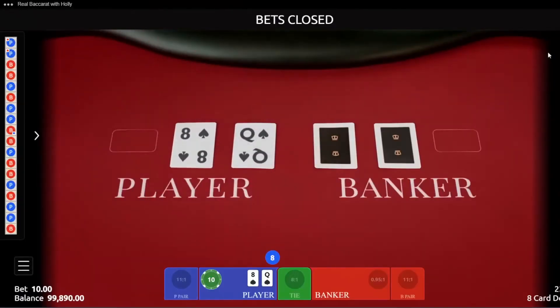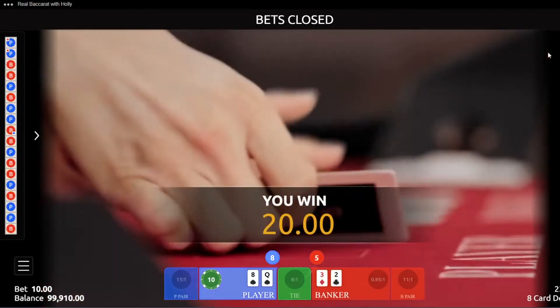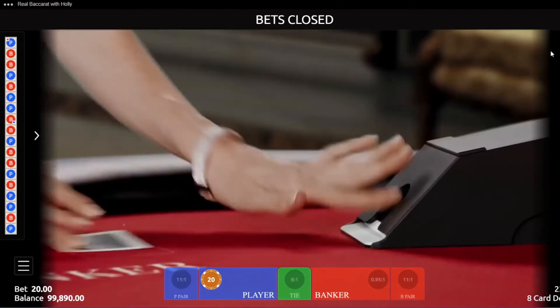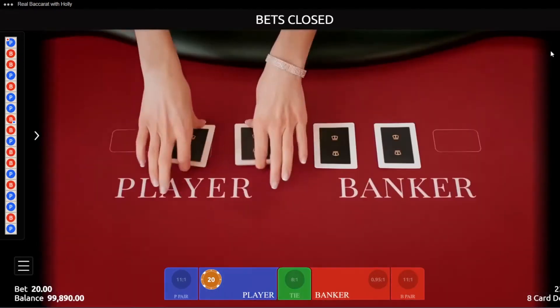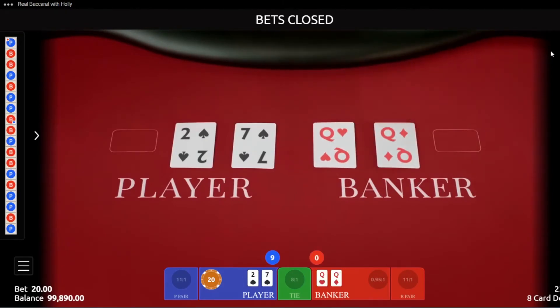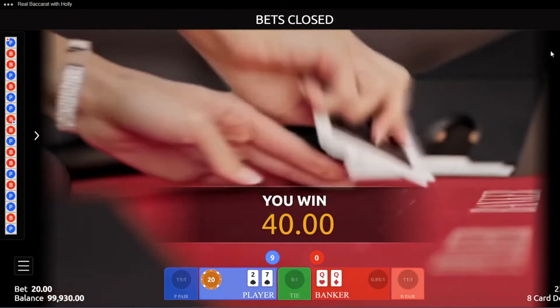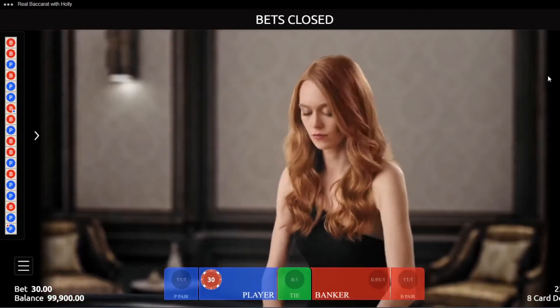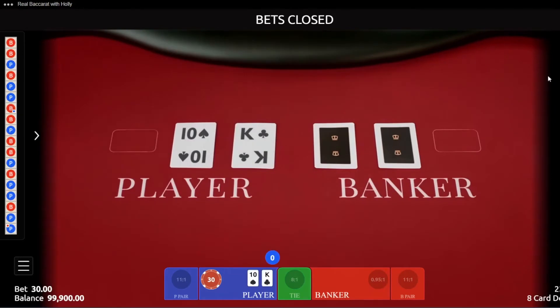Here's how the Paroli system works. Start off by choosing your bet size — let's say one unit is $10. We'll use a 50-50 game like baccarat in this example. First, bet one unit. If you win, increase your bet to two units — that's $20. If you win again, increase your bet to three units — $30. If you win again, go back and start the system again from one unit, or $10. If you lose at any point, start again with one unit. If you win three bets in a row, you'll be up seven units. But if you lose three bets, you'll only be down three units.